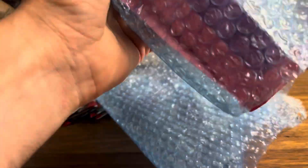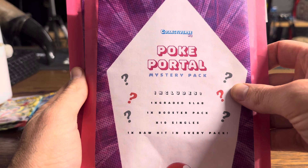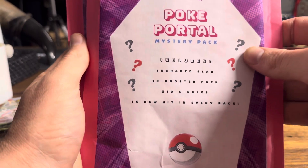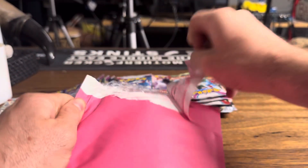Let's see what came in the mystery pack, ladies and gentlemen. I have no clue, but I will open it right now. We've got two mystery packs. The Pokeportal mystery pack includes one graded slab, a booster pack, 10 singles, and one raw hit. There's singles in our area, ladies and gentlemen. Let's rip in and see what these are like.